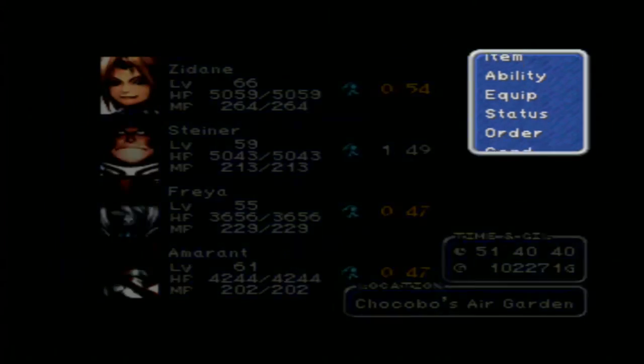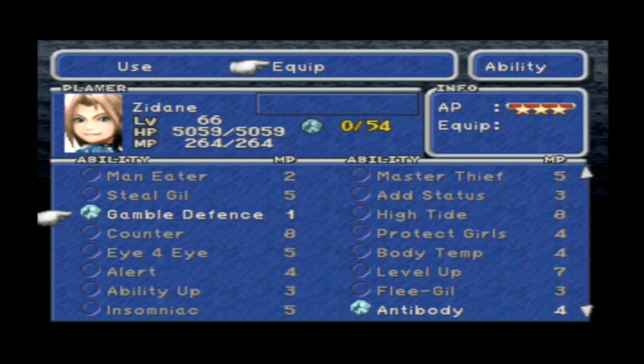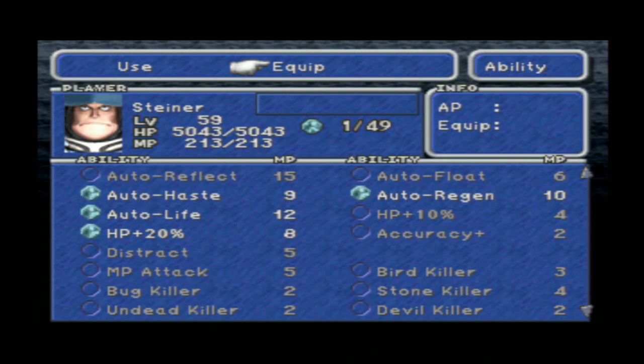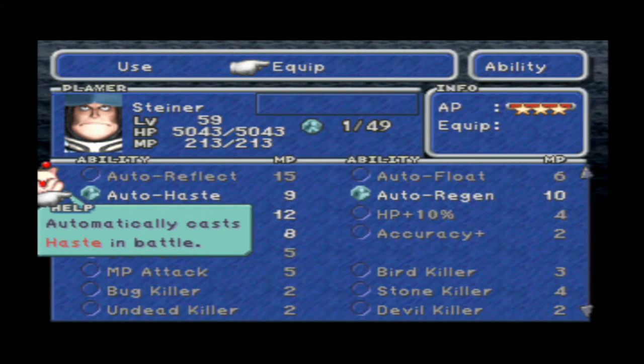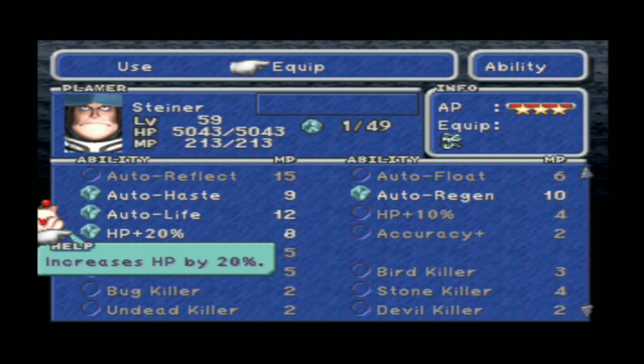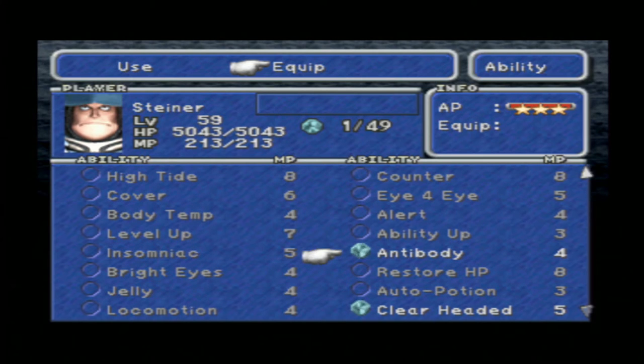As for the abilities which we have equipped, they are as follows. For Zidane: Auto Haste, Auto Regen, HP Plus 20% and Auto Life. That's the important part. Also Anti Body, Clear Headed and Auto Potion - Auto Potion is equipped because it will allow Regen to regenerate more health while we cast it. For Steiner: Auto Haste, Auto Regen, Auto Life, HP Plus 20%, Anti Body and Clear Headed.